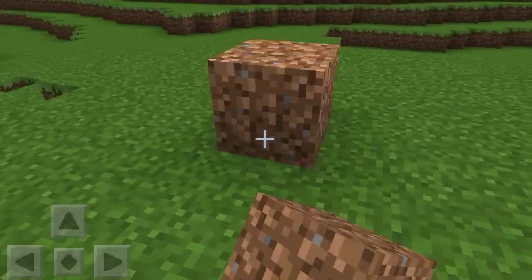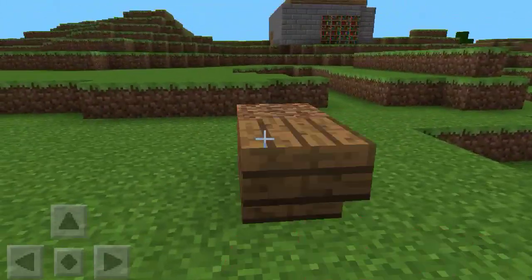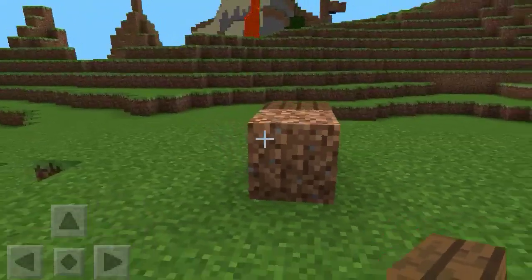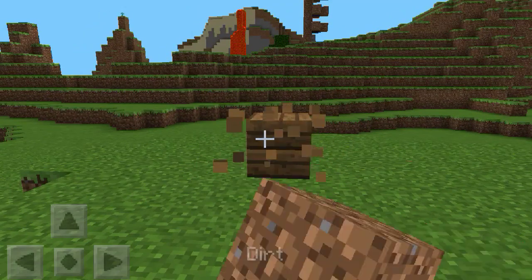First of all, you're going to want to place the dirt block like so, and then on either side, you want to put the birch stairs like this. Aim at the top of it, like there, and then you should be good.